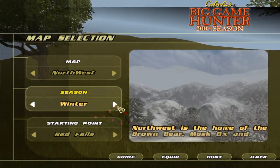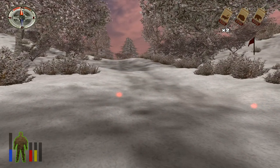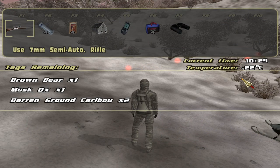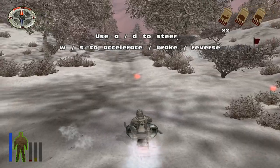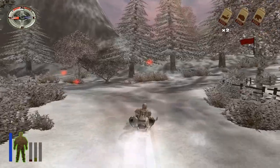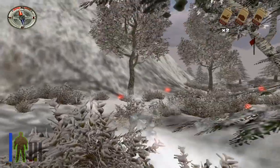Hunting muskox in anything but winter sounds weird. Maybe we'll switch up our equipment again. My goodness, I lose energy fast — I'm just walking and losing it like crazy. I'm wearing the heaviest clothing I can get, like the winter camo. I did get the 7 mil, and I think for this one we're probably going to need the snowmobile. I don't know how we're going to be able to navigate having to stop every couple of seconds. Brown bear and muskox — there's probably not going to be a whole lot of telling how big they are, so we'll take pretty much the first ones we see.